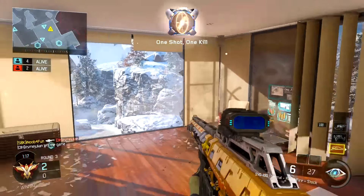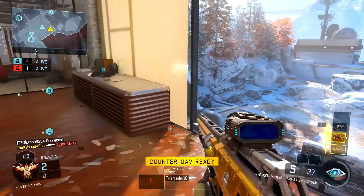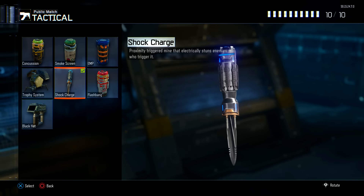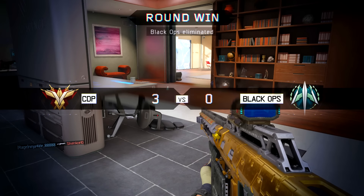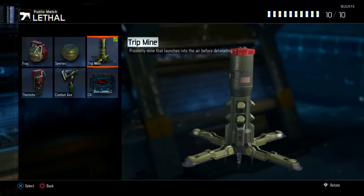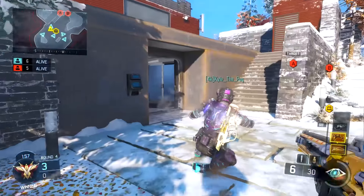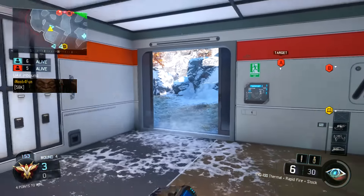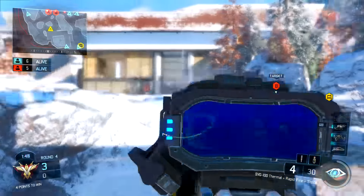Moving on, we do have a lethal and a tactical on this class. The tactical is a Shock Charge — you throw it and if anyone's coming behind you, they'll get shocked. Paired with that, the lethal is a Trip Mine placed right beside the shock charge. Once a person steps into the shock charge they can't move, and then the trip mine goes off. If that doesn't work because they're wearing Flak Jacket, you'll know exactly where they are, pull out your pistol, and one bullet will finish them off since the trip mine already got a hit marker.